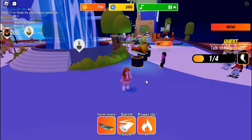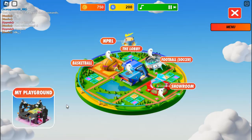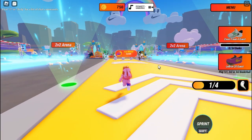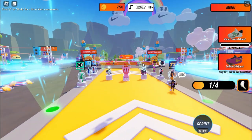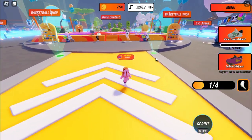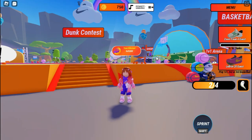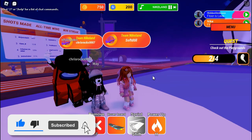For the next ghost, click on Menu and then click Fast Travel. We are currently at the lobby, so teleport to the basketball section. Once you've loaded into the second map, go in front of you toward the stage area — the second ghost is right over here. We got the second ghost.